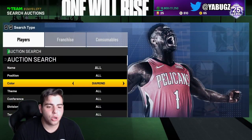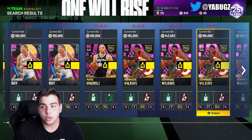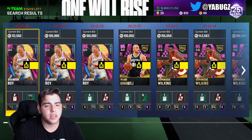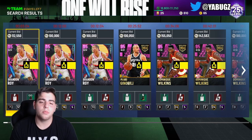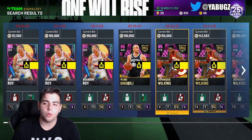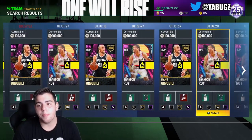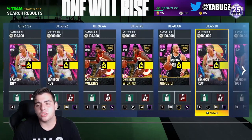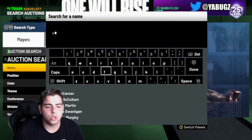You guys have been loving the market talk videos so let's get into it. There's not a lot of market movement today, probably because there's no content — on Fridays there's usually a market crash. The market is honestly low-key rising with Brandon Roy at 112k. Manu Ginobili isn't going to go up much in value; I think it's almost time to sell your Manu. He didn't go up as much as I expected — he may rise in the next week, but I'm holding mine for now.